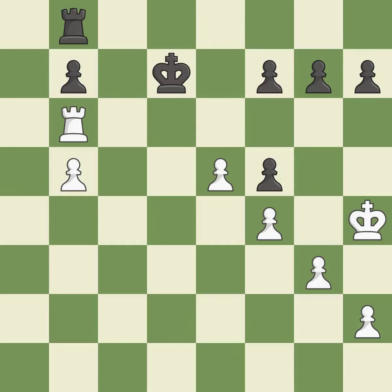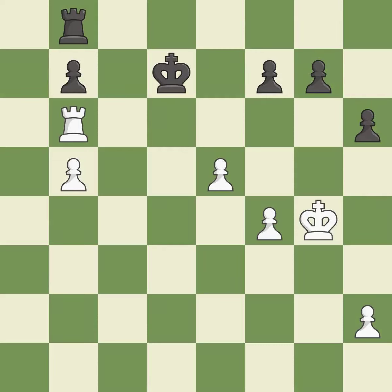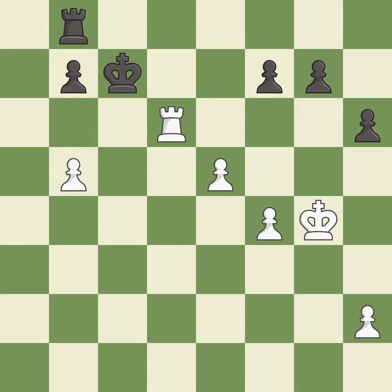Right on target — it is best. This is the strongest option — it is best. Very precise — it is best. Takes back — it is excellent. Right on target — it is best. This move puts the rook on a safer square — it is best. This offers to exchange pieces of equal value — it is excellent.